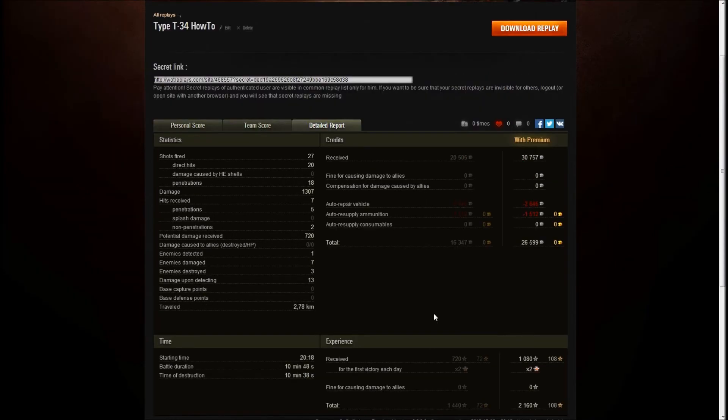Damit sind wir durch mit dem Typ T-34 How To. Ich hoffe es war hilfreich für euch und hat Spaß gemacht anzuschauen. Der Panzer lohnt sich meiner Meinung nach in jedem Fall. Ich habe ihn zwar verkauft, aber das liegt daran, weil es einfach nur ein Eventpanzer für mich war, den ich mal aus Eventgründen gekauft hatte, und ich die chinesische Linie noch nicht gedenke zu spielen. Von daher hat er jetzt einfach einen Garageplatz frei gemacht. Die Crew habe ich behalten – von daher bin ich in der Lage die Nachfolgepanzer zu spielen. Typ T-34 hat meine Garage mit Elite-Status verlassen. Ich hoffe es hat gefallen und war hilfreich. Ich wünsche euch weiterhin viel Spaß beim Spielen, freue mich über Likes und Kanalabos.